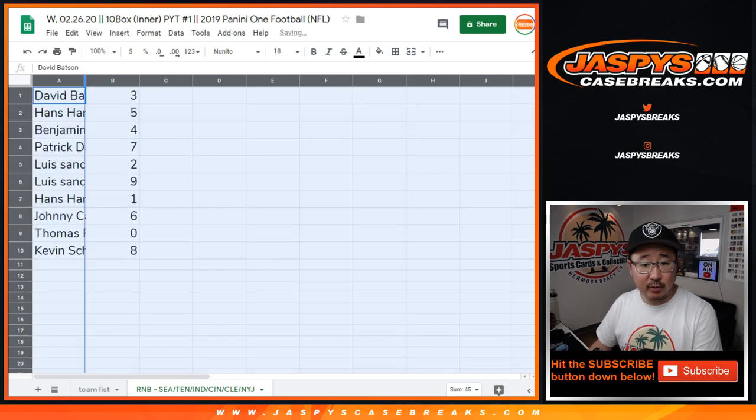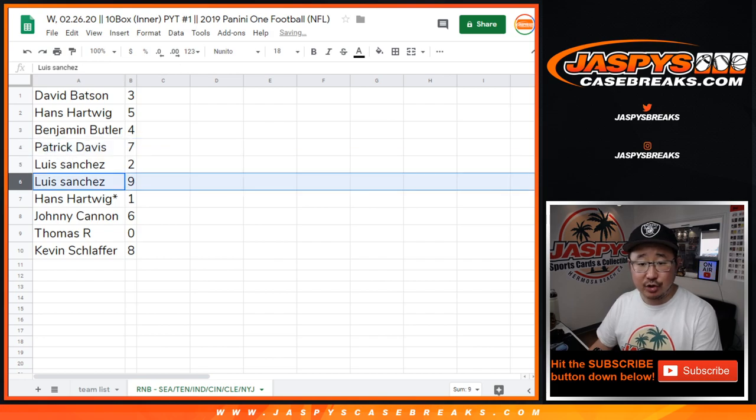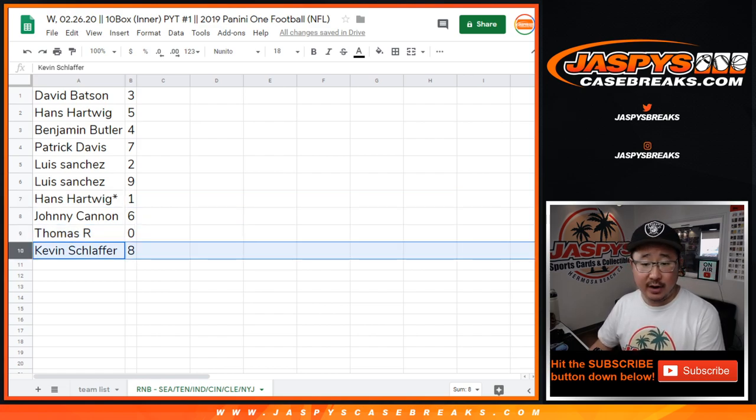All right, so David with number 3, Hans with 5, Ben with 4, Patrick with 7, Luis with 2 and 9, Hans with 1 with your last spot mojo, Johnny with 6, Thomas with 0. You get any and all redemptions for those following teams in that tab, including 1 of 1 redemptions. Hans, you'll get any live 1 of 1s. And Kevin with the number 8.